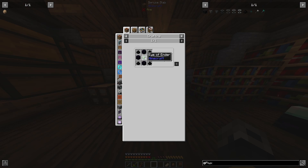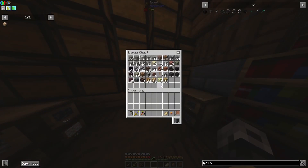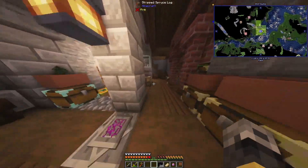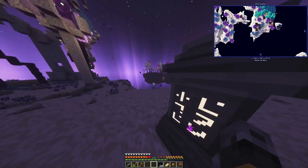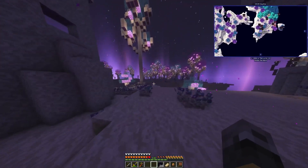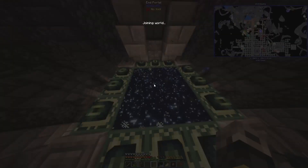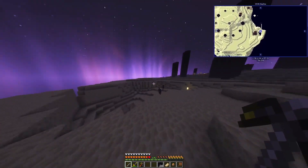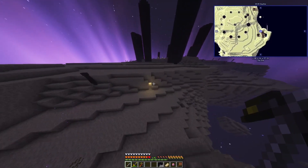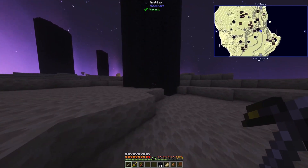We have a buttload of obsidian, some ice vendor, and Flux dust which is made with redstone and obsidian on bedrock. We have some obsidian, but let's actually just go to The End. If we go to The End we can just mine these - that'll be alright.